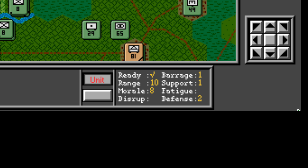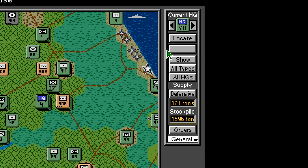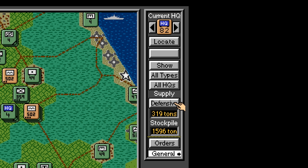In reality, the level of supply to a unit had an enormous effect on its capabilities and this is well represented in the game. Each unit is attached to a particular division or corps-level HQ which supplies those attached units. At the start of each day the player can adjust the target level of supply to each HQ's attached units, ranging from minimal to attack supply, limited by the total supply tonnage available. This often means that only some HQs can be set to attack supply while others must make do with less, greatly adding to the strategic nature of the game.